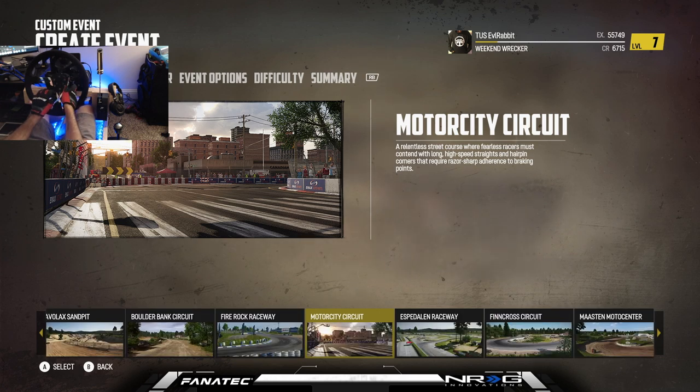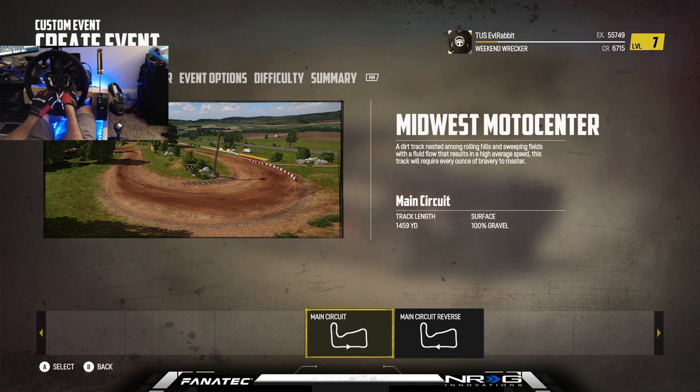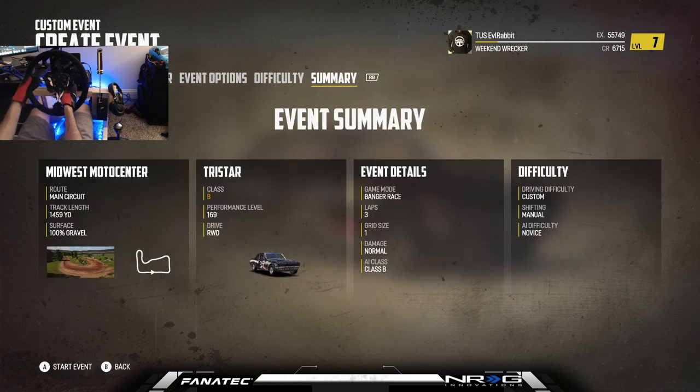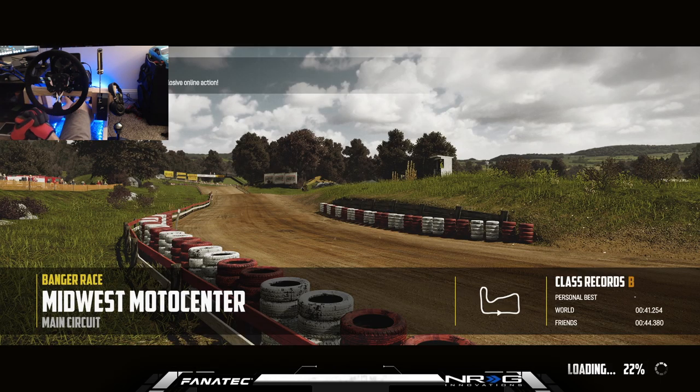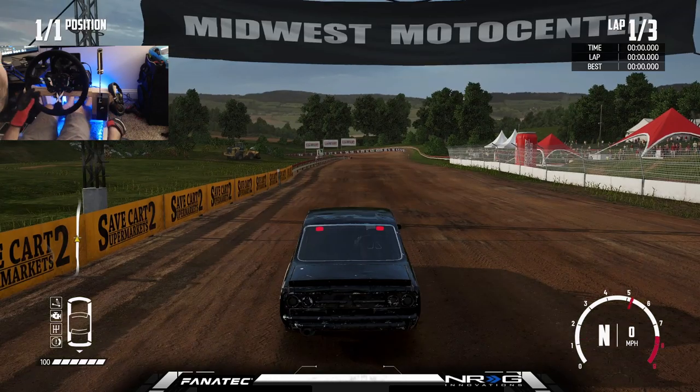We're staying at negative one. I want to find a nice smooth dirt section with some nice turns. Taking the same car out with zero opponents, three laps. Going to load into Midwest Moto Center and do a little dirt drifting. If you guys have Wreck Fest and found the best sauce setting for drifting or the best drift car, let me know in the comments — I'd be very interested. Going to be trying a bunch of different cars in later episodes to see which car drifts best here.